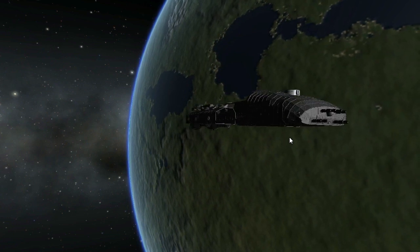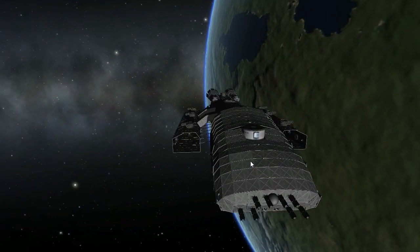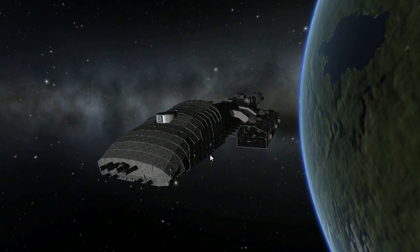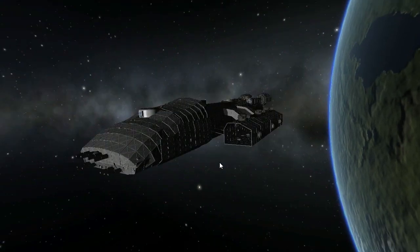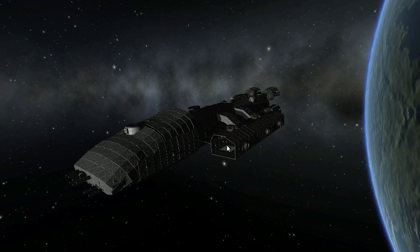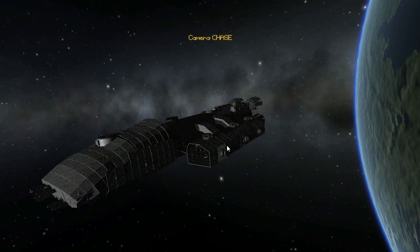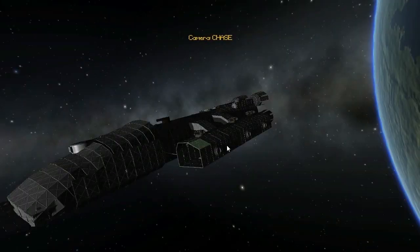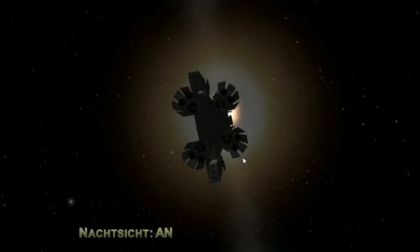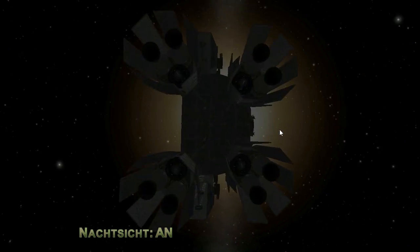So this is going to be the Galactica — if you haven't already read the title. The ship consists of about 1432 parts, which explains the extremely slow loading. I built it with a nice lander capsule as the bridge, the typical hangar modules on the sides, and on the rear eight nuclear engines and four aerospike engines evenly spread.